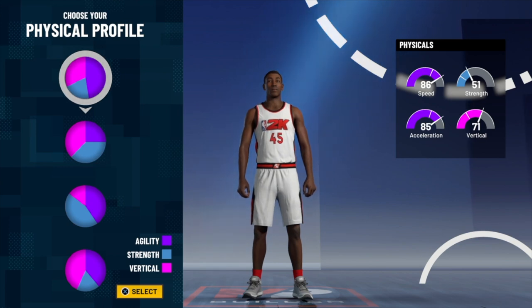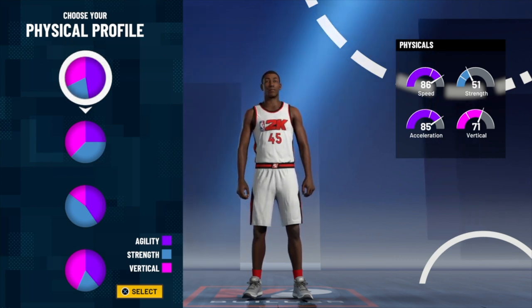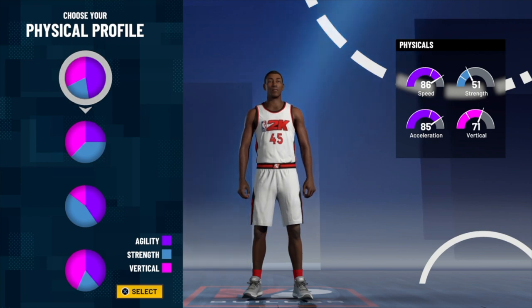Since you have shooting in your pie chart, your physicals are automatically going to drop. If you make a sharpshooter in 2K, your physicals are going to be bad. So I feel like you have to go with the chart that prioritizes speed and acceleration to make up for the disadvantage you're already at by having shooting in your build. For that reason, I'm going with the speed pie chart, which is the first one.